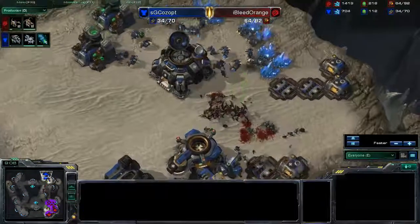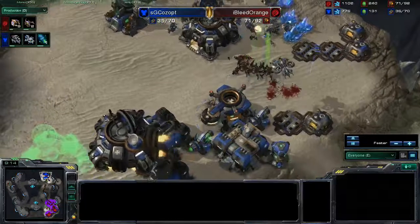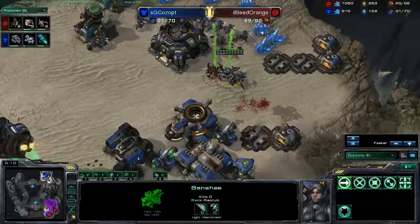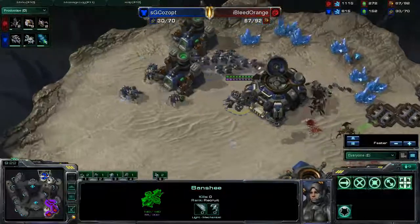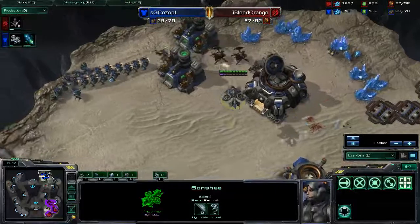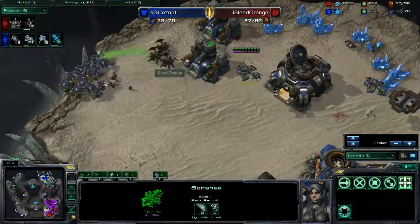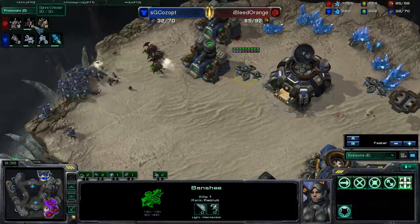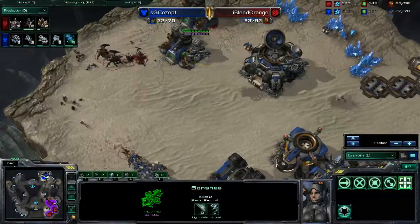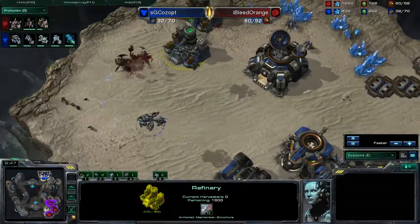SG is in trouble and I want to see how he's going to survive this. There's the Banshee — going to take out these units that can only attack ground, slowly but surely. I Bleed Orange is trying to chase these SCVs but this Banshee is going to slowly pick off all these units. Now that I Bleed Orange knows SG is going for Banshees, he is getting some spore crawlers up to protect his main base and his natural.